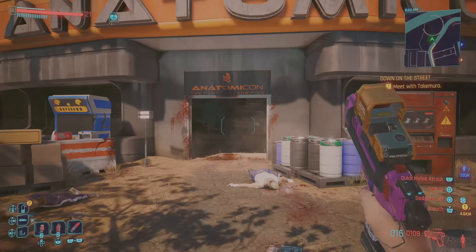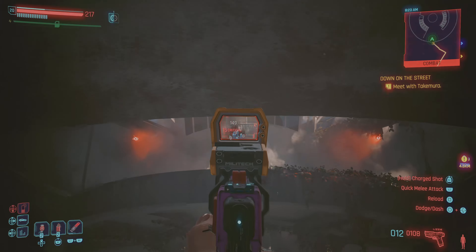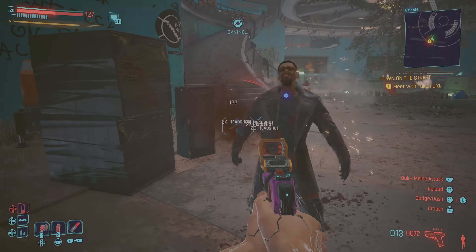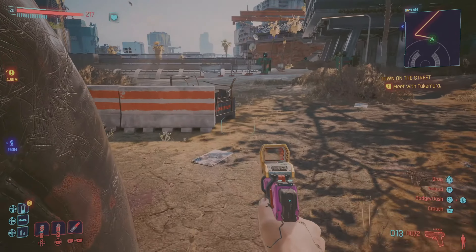Head towards Turikonita Fast Travel Point in Dogtown. You're heading towards the building where a cyber psycho who looks like Blade will be. Take down the guy and his buddy outside, and make sure the cyber capacity shard is on the body.